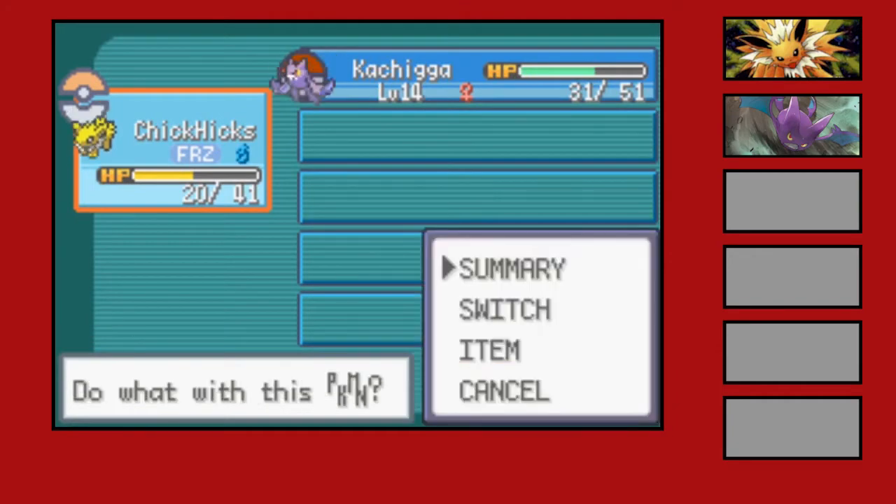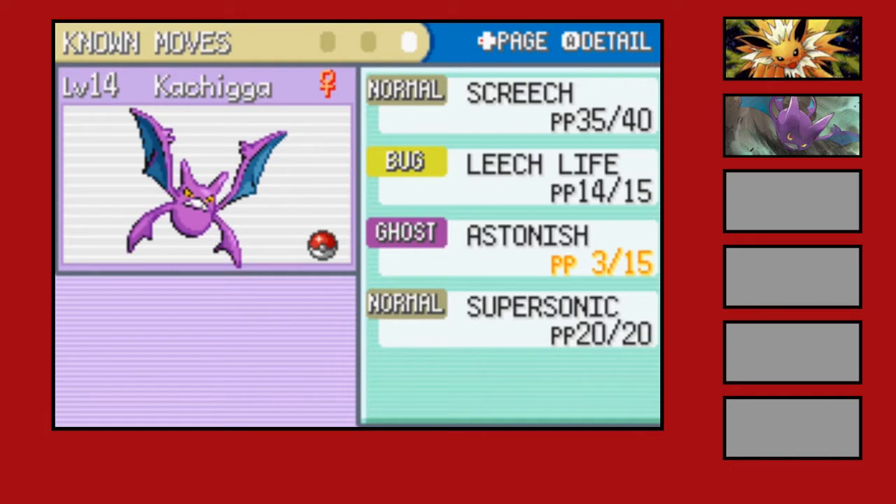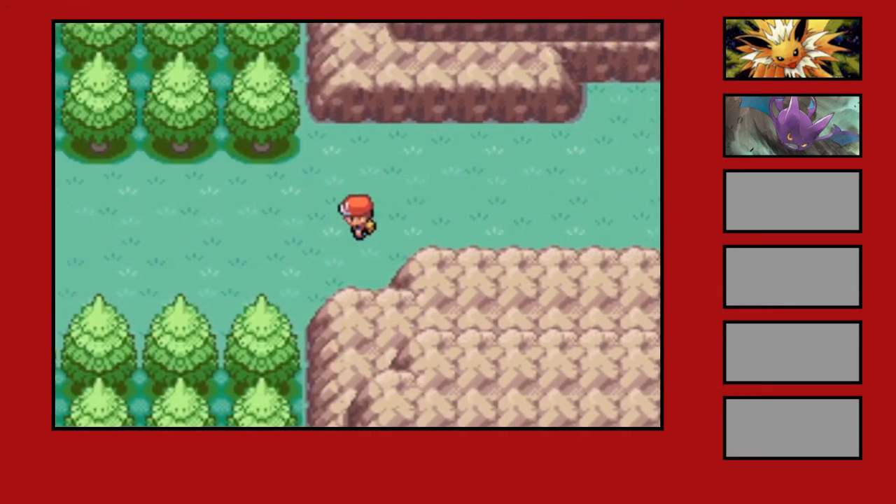We only have two Pokemon right now. We have Chick Hicks the Jolteon, which has Tackle, Tail Whip, Helping Hand, and Sand Attack. Then we have Kachiga as his partner, the Crobat, with Screech, Leech Life, Astonish, and Supersonic. I should be able to get two to three Pokemon this episode. Depending on how long it takes, I might do a mid-video grind session. But if it's around the 20-minute mark, I'll probably just progress a little and grind at the start of the next episode. But before anything, let's go heal up — we have the running shoes so we can get there a little faster.